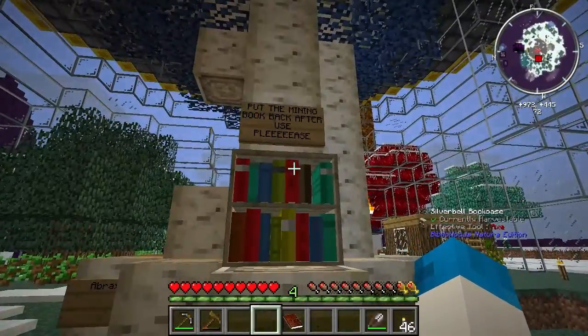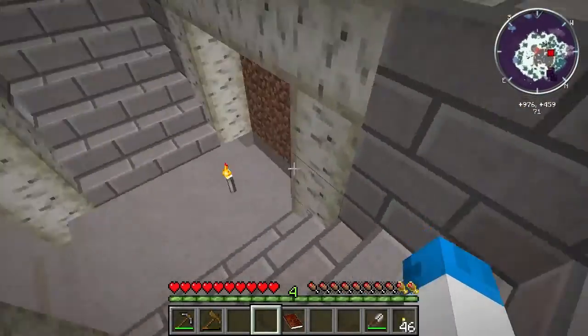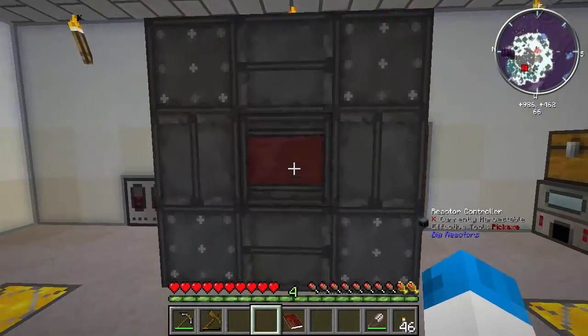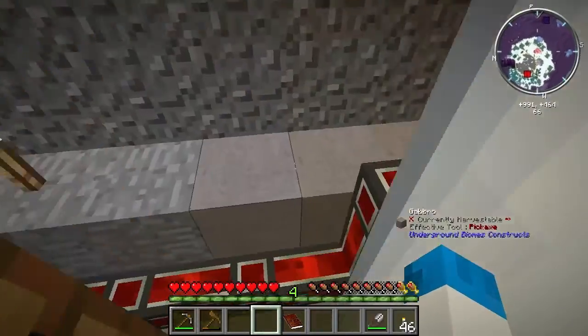What's going on over here? Woohoo! Look at this - that one's covered by dirt, but we've got a big reactor going on down here - well, a little big reactor going on down here. And an energetic infuser, some pulveriser and stuff like that.